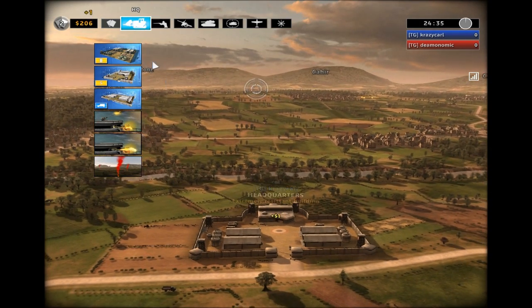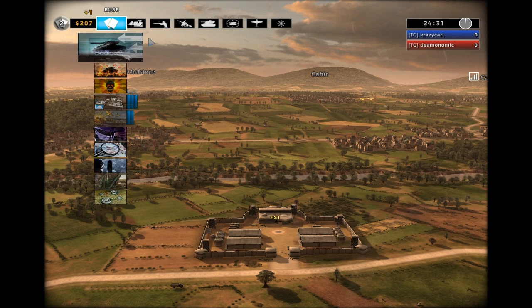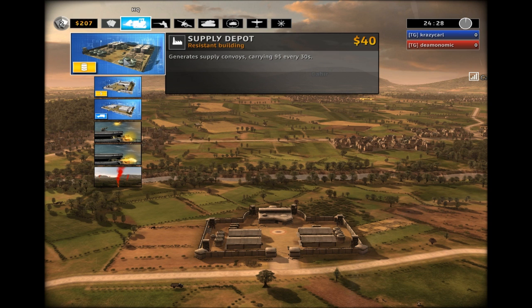Right here what you see is the first building that you start off with, which is your headquarters. Headquarters gives you the ability to build other buildings. At the top left you can see your construction and your production queue.